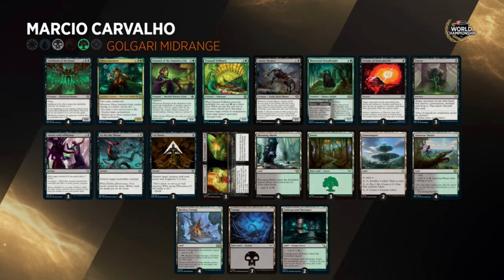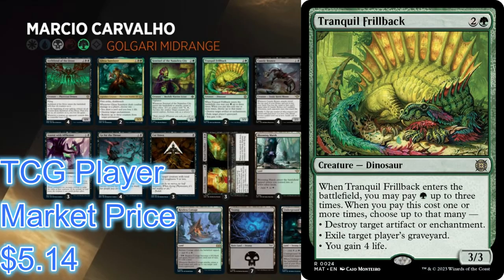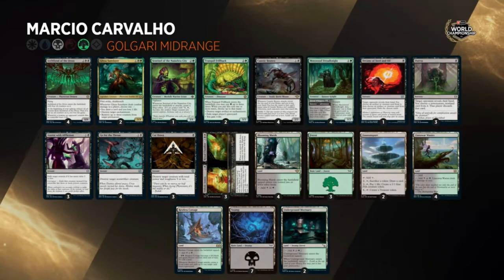It's a really strong one-of utility card. Then we get into Tranquil Throwback — this is a two-of in the deck. It's two generic and a green, but you can kicker it up to three times paying green each time to choose one or more abilities, though you can only choose each mode once. Choose one: gain four life, exile target graveyard, or destroy target artifact or enchantment. It's a really good utility card against beatdown and control strategies. You don't want to draw too many but you want to be able to get there with it a game or two.